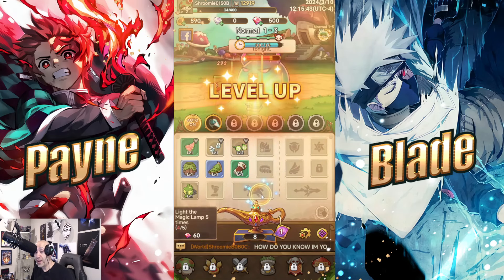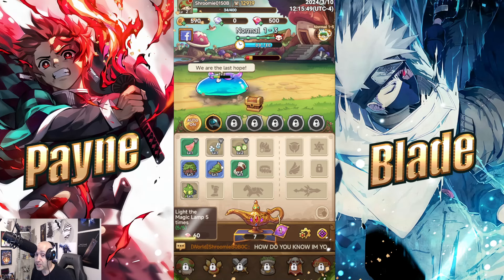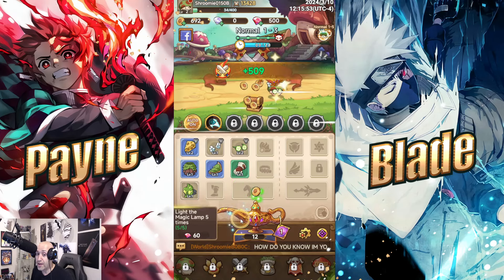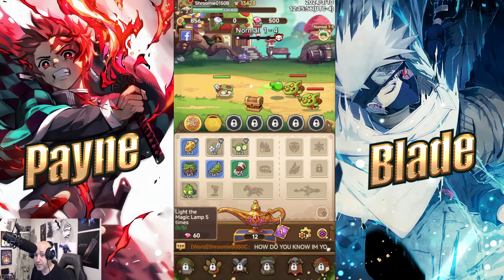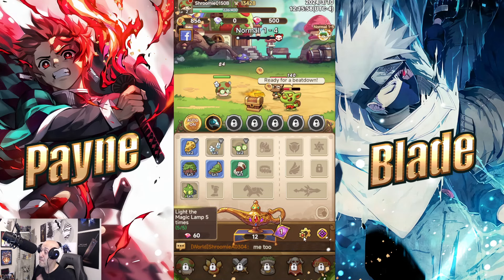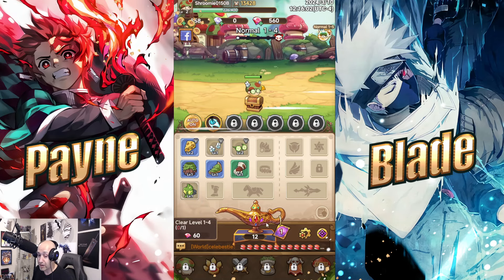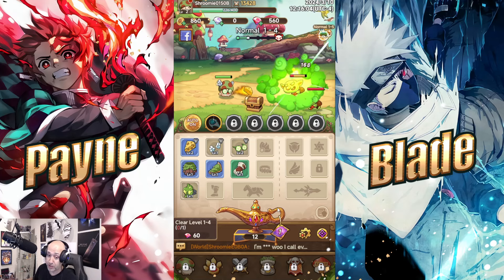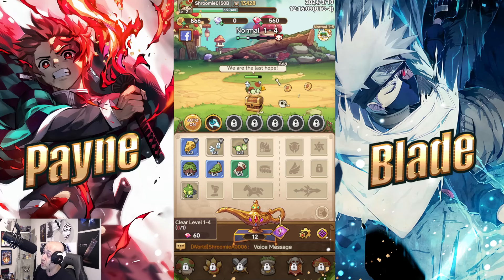One thing I'll say right away — you're going to be somewhat overwhelmed in the beginning when you get too many lamps. Eventually you'll have thousands saved up, but don't worry. When you unlock level 16, you can click a little icon that will automatically handle your selling and equipping of gear for you, which makes things a lot easier. Keep that in mind.